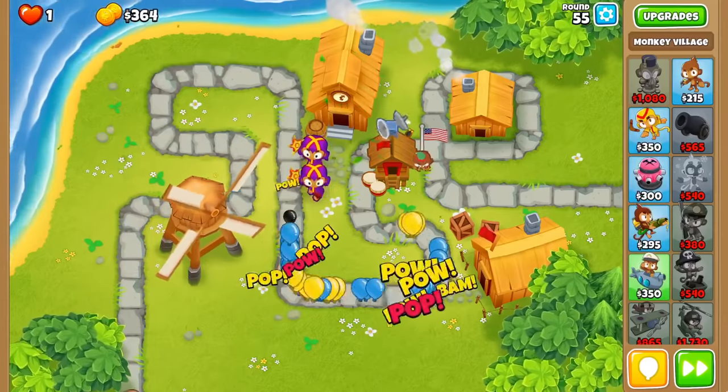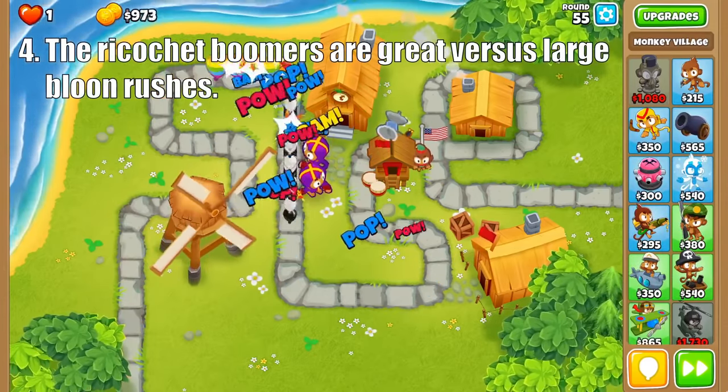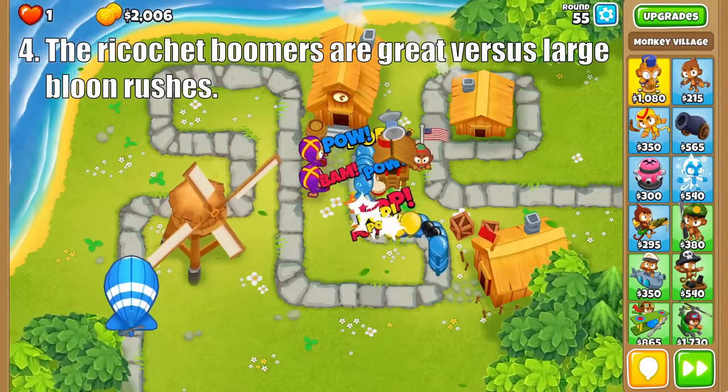Moving on to the Boomerang Monkey, the top path is amazing at crowd control. Starting at tier 3, the glaives will bounce from balloon to balloon, absolutely decimating dense swarms, making it great for rounds 63 and 78.